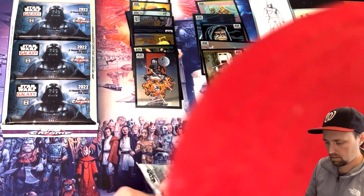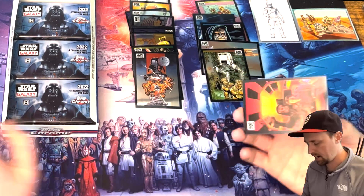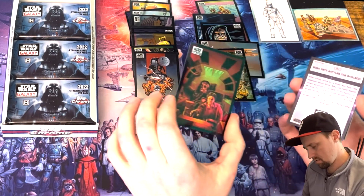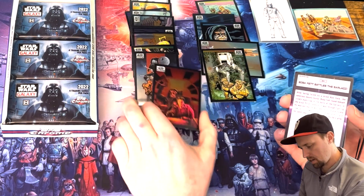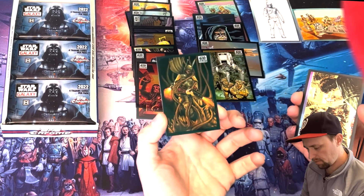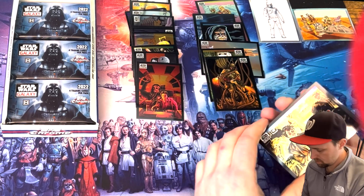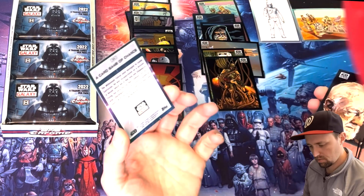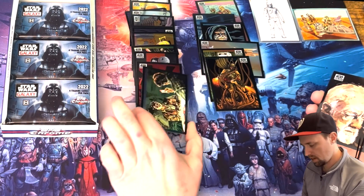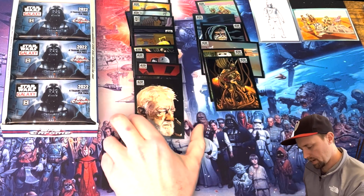There are 18 packs in the box and four cards per pack. Han Solo and Chewbacca in the cockpit. Boba Fett battles the sarlacc — refractor, okay cool. A scene from Solo, a card game of chance. And Obi-Wan Kenobi / Ben Kenobi — regular base card.